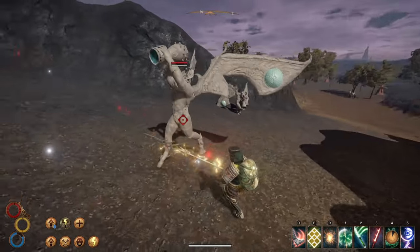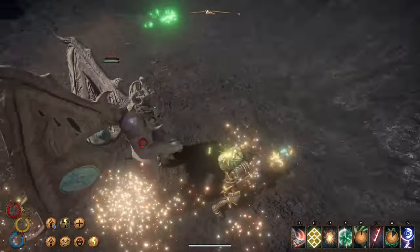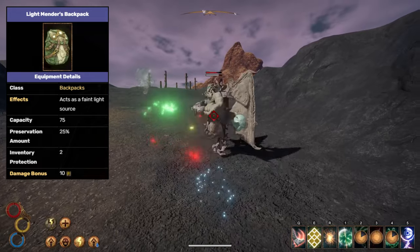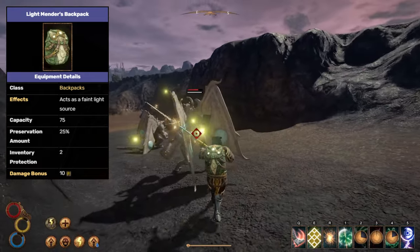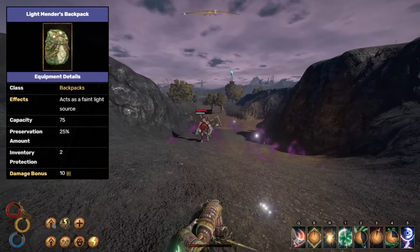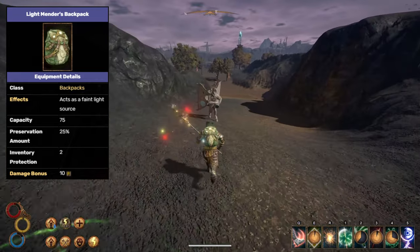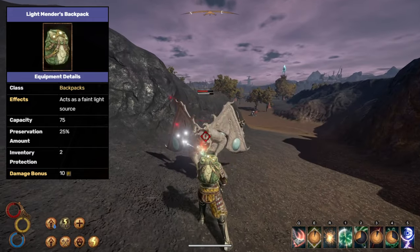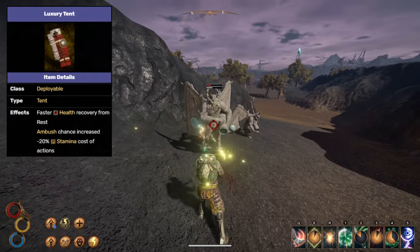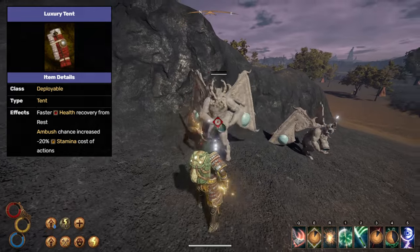We almost have this build set up but there are a few equipment pieces still missing. The backpack is very important — we'll be using the Light Mender's Backpack, which grants plus 10% lightning damage. Since we have an unimpeded dodge roll we can always have that bonus. You need to complete the Strange Apparition side quest to get this item — I'll leave a link in the description. We also want to use a Luxury Tent because it buffs our stamina, which will be nearly non-existent otherwise.